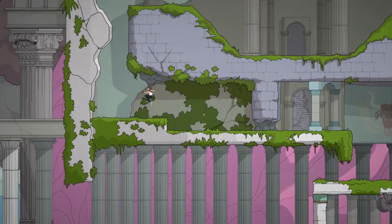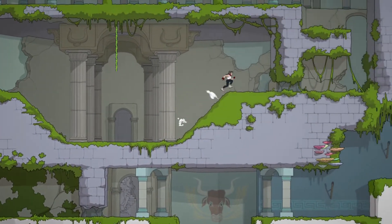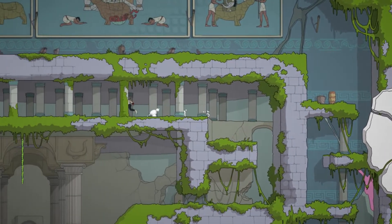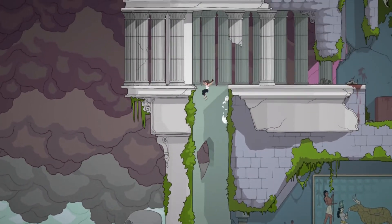Here's where the time loop mechanic comes into play. You've 15 minutes, which gets longer the more items you collect, to explore and collect as much as you can before the island explodes and takes most of the planet with it. Each time the counter runs out, you'll get a scene where Marie somehow drops her phone back in time, which is how the map gets progressively more filled out as you play. Look, it's a time loop — it's not meant to make sense.